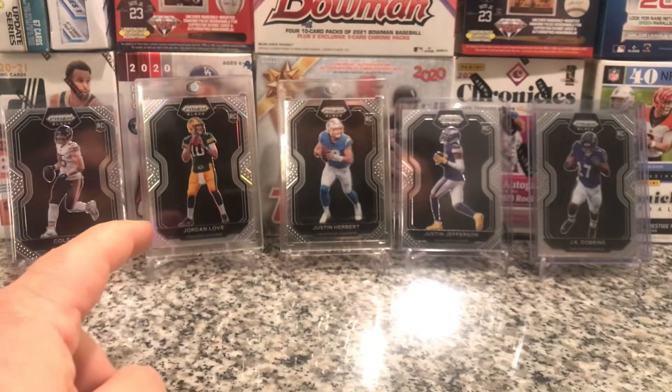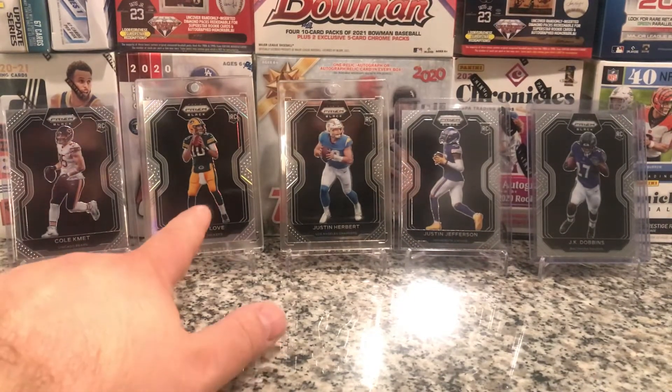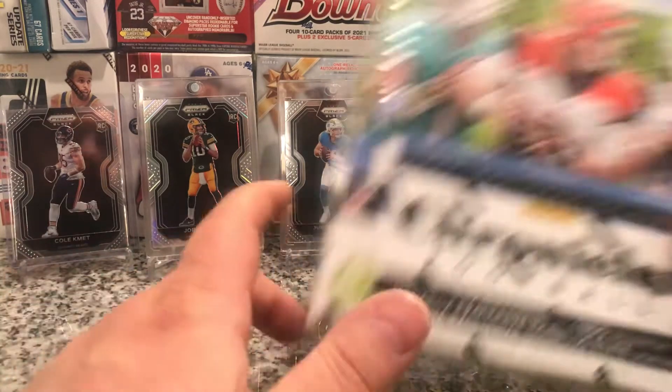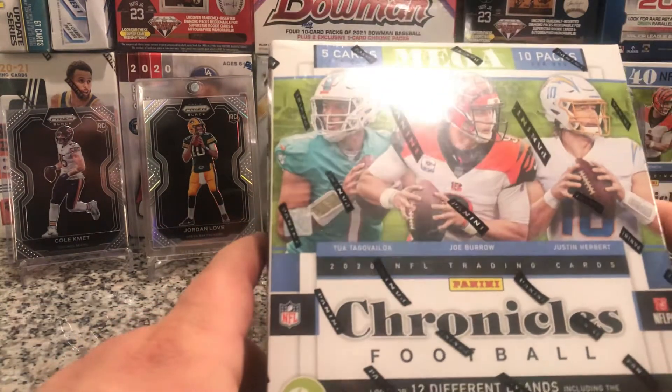Here are some of the Prism Blacks we've hit so far. We just hit that one in one of the blasters — it's a Prism Black Silver Jordan Love. We had a Herbert, Jefferson, Komet, Dobbins. Alright, so we got five cards per pack, ten packs per box.